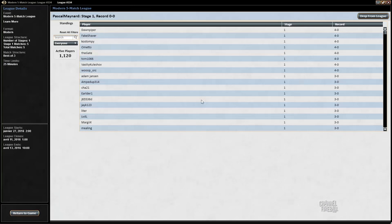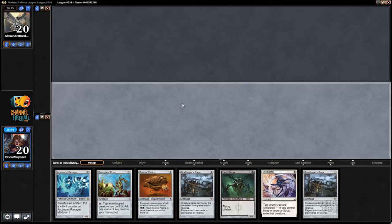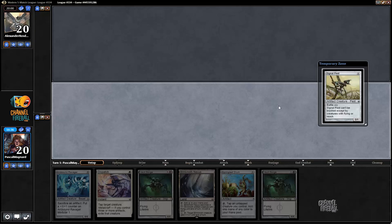We go first. This hand is not one we can keep — this is a batterer but it's still pretty poor. With a Signal Pest though, we pretty much have to keep. It doesn't have any of the sideboard cards, but it's got Dispatch, so it's probably okay. If I draw a Darksteel Citadel or Mox, it gets much better. We opened and kept seven, got Signal Pest.